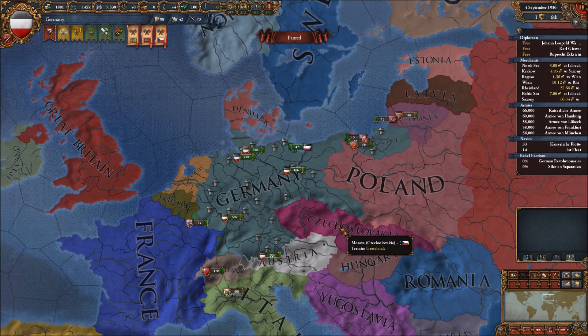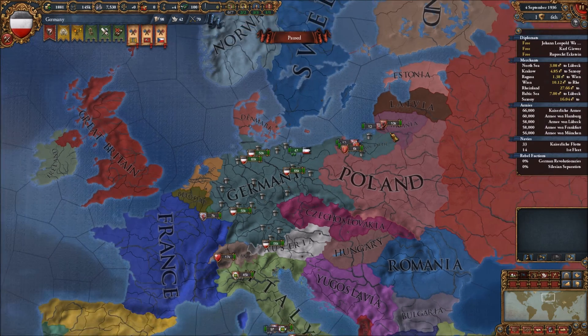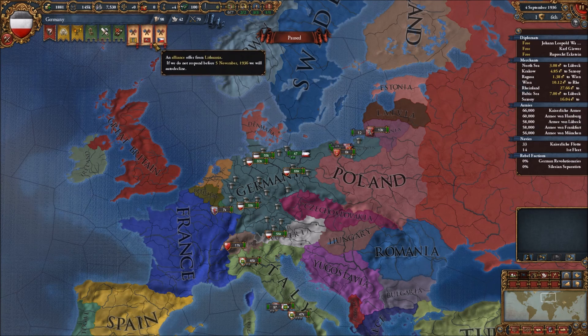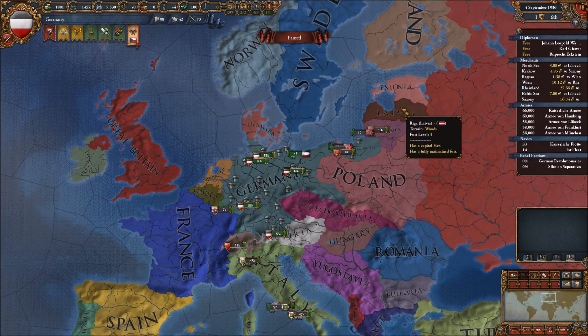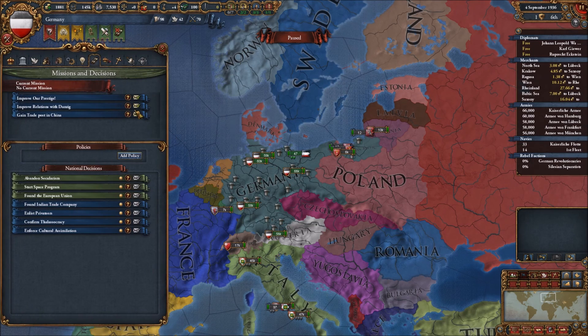We'll add Turkey to our friendship group, and then probably look into invading some of the smaller countries up until about 1940, then start eyeing up some bigger countries. In 1936 you're more susceptible to random things going on that didn't happen in history, which makes it really interesting. Straight away I'm going to say no to Estonia and Lithuania because they're near the Soviet Union and probably going to get invaded. Our mission: gain a trade post in China.